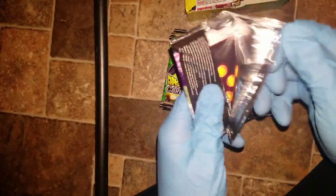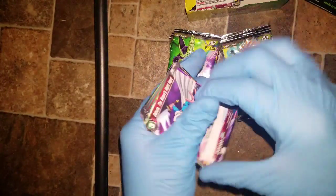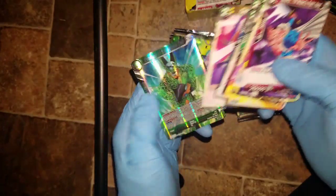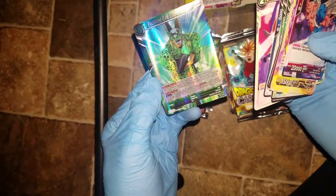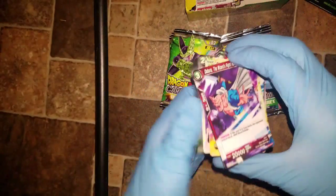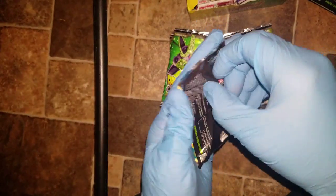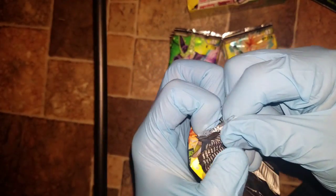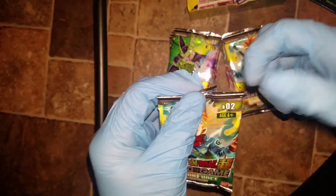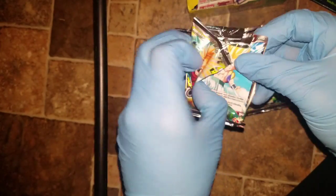This is how I open packs — I know there's a slip that you can open it quickly. Some people have difficulties opening, but I heard this is also a really good card, this Cell. I think he's a rare. Apparently a rare is really good in this game. Like I said, this is the first time me opening up a booster box in general. This is actually really hard to open. There goes the slip that a lot of people open it by.